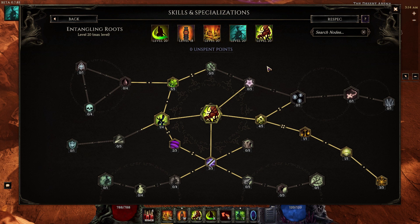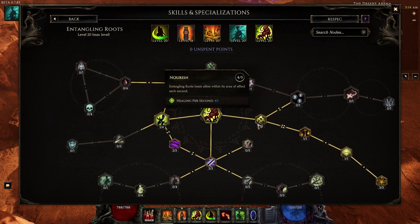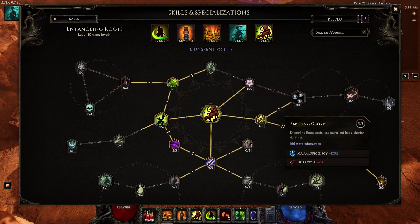For Entangling Roots, we're using this for both damage and defense — it's going to give us a lot of healing. We have 5 points in Lasting Briar, 1 point in Reclamation, 2 points in Groove Master, 3 points in Imbued Sap — this 90% damage does affect you. Then 4 points in Nourish so you're healed every second, 1 point in Bountiful Harvest, 1 point in Mana Bloom, and 3 points in Fleeting Groove to make it mana efficient.